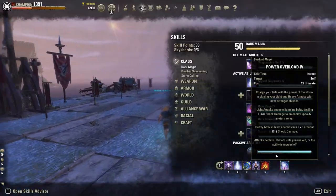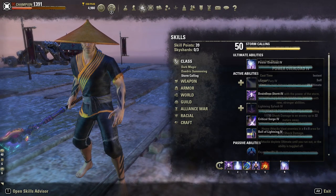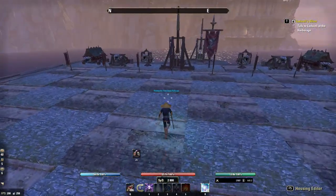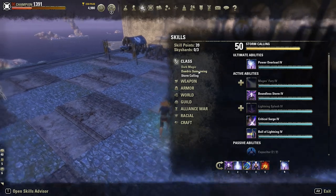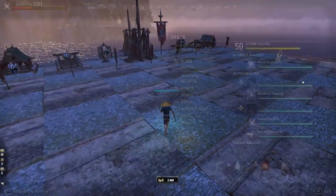For my ultimate, I'm using Overload — specifically the Power Overload morph. Overload is definitely the best ultimate to use on Mag Sorc no matter what situation you are in, except for large scale battles. But this patch there are a lot of alternatives that are also very good for Mag Sorc.